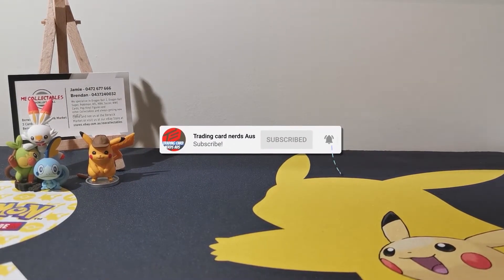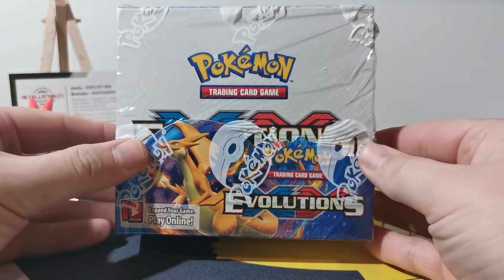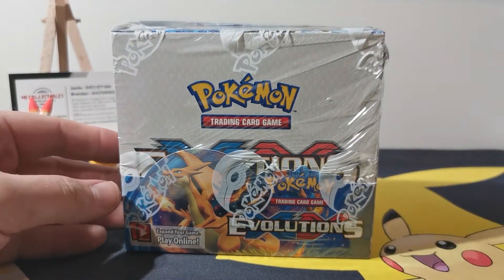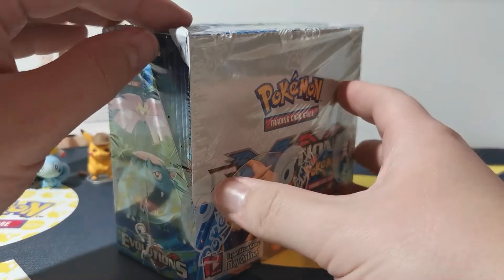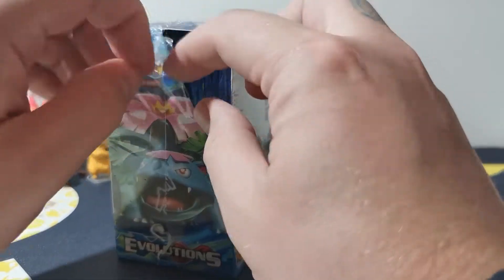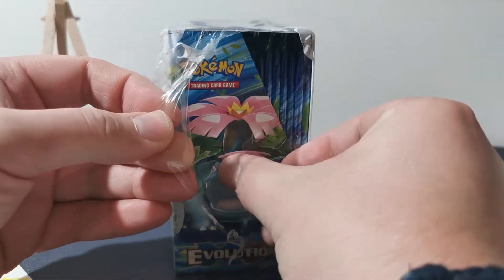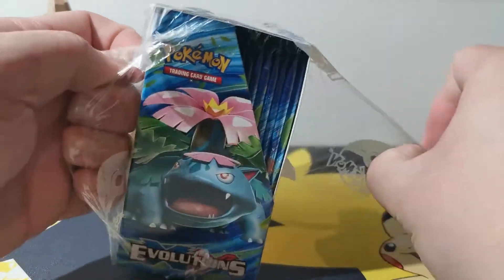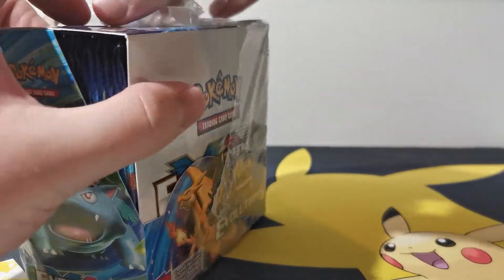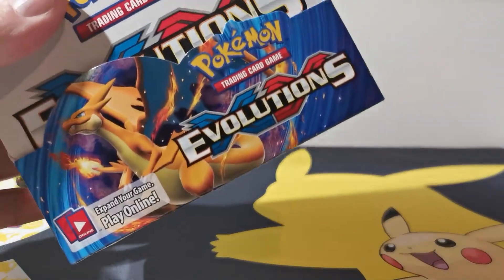Welcome back guys! So today's video — I was going to do two but we'll just be doing the one for now. We just got it in the mail a couple of days ago, so we'll be opening up this bad boy. I'm hoping for the Charizard, the good old Charizard, or a Venusaur — just any of them, because obviously I'm collecting this set and it's definitely one I'm after.